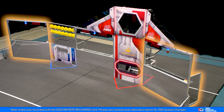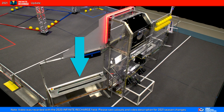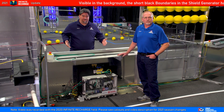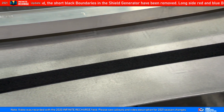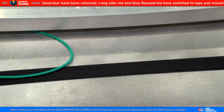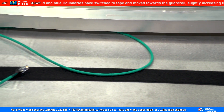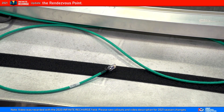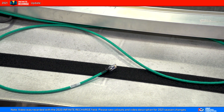Notice that stations 1 and 3 are also at an angle this year. Each player station has a shelf for an operator console. Note the strip of loop tape that runs 2 inches wide. The hook tape on your operator console will help prevent it from sliding around or worse, falling off the shelf. Each player station has an Ethernet cable which connects the operator console's computer to the field management system.